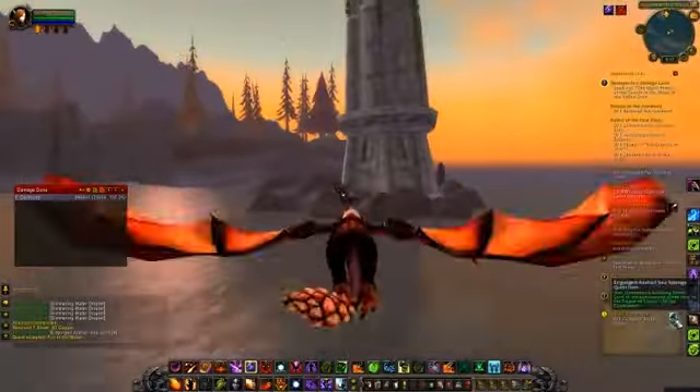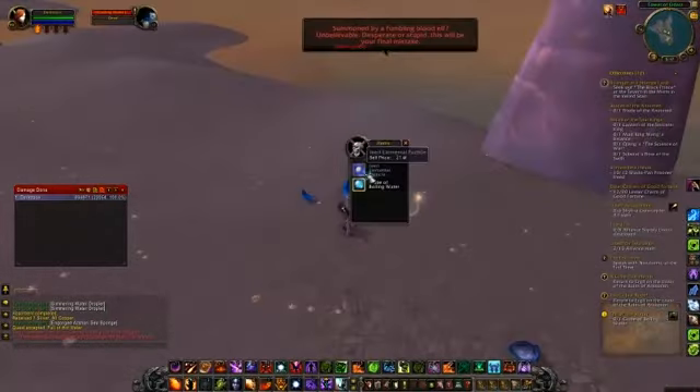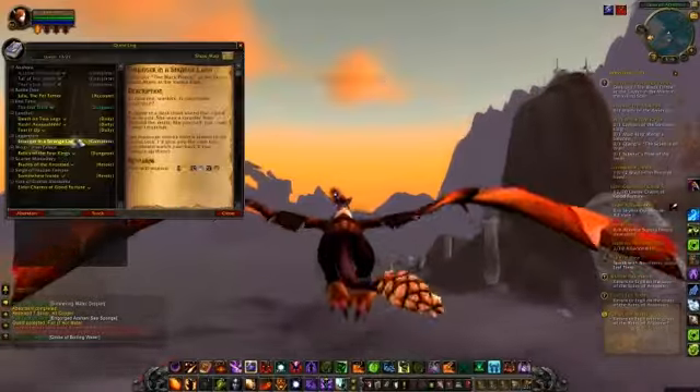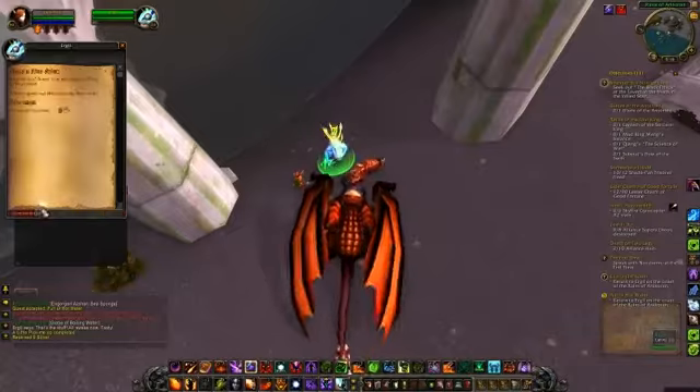Now that you've finished that quest you will go ahead and auto hand in, where you basically need to summon this guy and kill him, then collect his loot. Then just fly back to the murloc, or walk back whatever level you are.